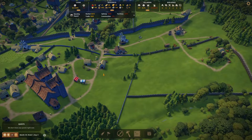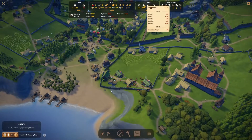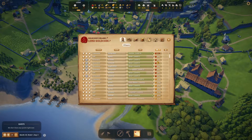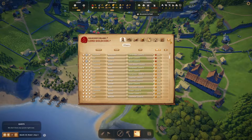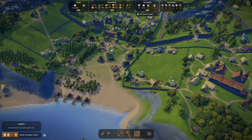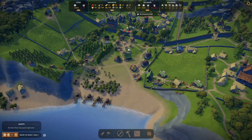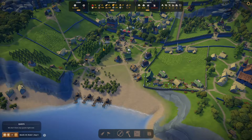Everything is looking nice except for the food. But the people are quite happy — quote-unquote. While they're complaining mostly about food, I bet. Food shortage — they keep complaining about the food. It's been like the fifth or sixth episode where our food situation hasn't been the greatest.